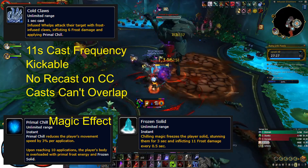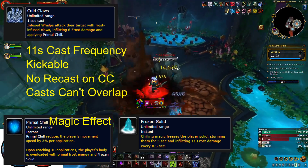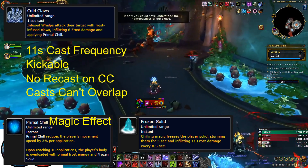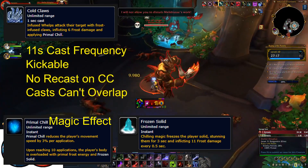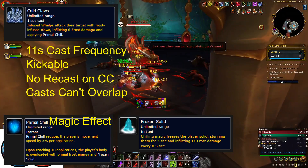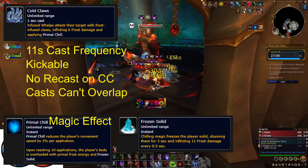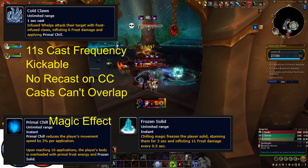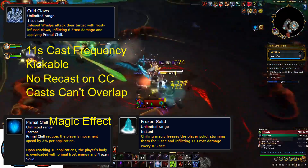Frozen Solid will also cause the player to take significant frost damage over the duration. However, even if you are fighting a large amount of Infused Welplings at the same time, only one Infused Welpling is allowed to cast Cold Claws at any given time, so there will never be a situation where you go from 0 to 10 stacks in an instant. So as long as your healer is regularly dispelling the tank, they will never be frozen solid.